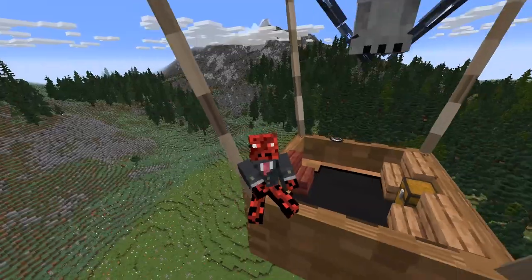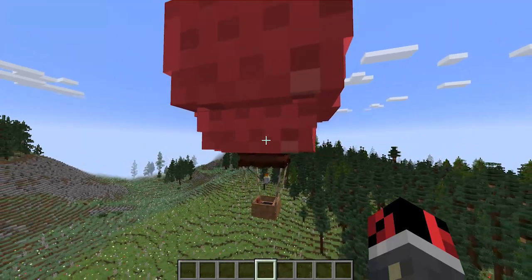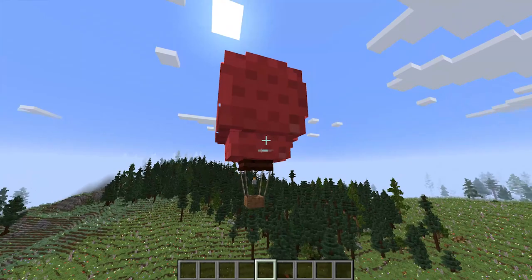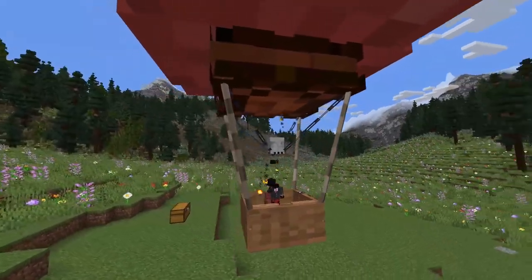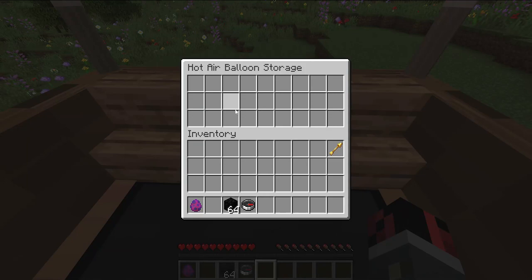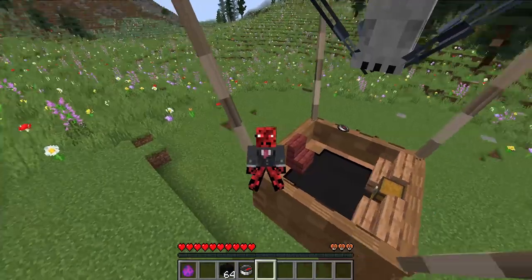I spent 25 hours coding hot air balloons in Minecraft and they do not disappoint. The last Minecraft update is so awesome that you can create stuff like this without using any mods. In fact, you don't even have to download anything. I'll show you guys how to do that at the end of the video. These are 100% working hot air balloons. You can fly with them. They have a storage chest and also four different seats so you can go on an adventure together with your friends.